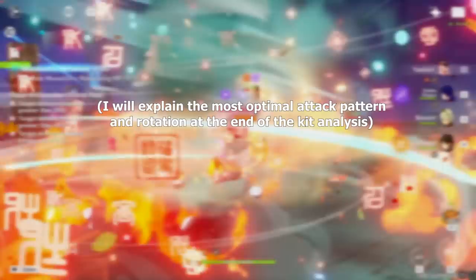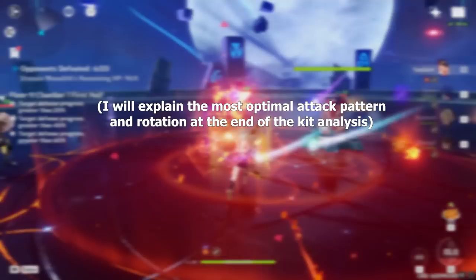There is a rhyme and rhythm to how quickly she maximizes her stacks during this burst, so once you get the hang of the tempo of it, you'll find that you can perform charge attacks nearly as fast as Hu Tao can, with similar impact.